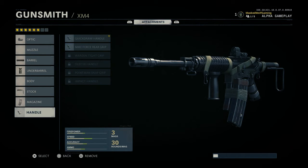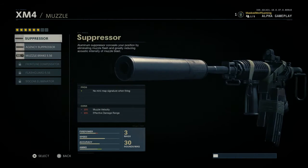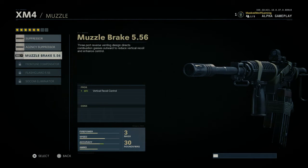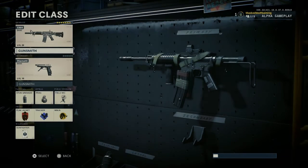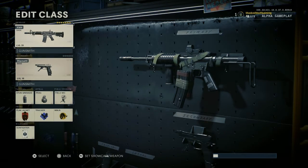For the handle, I use a quick draw handle. Like I said, I prefer being able to aim up and shoot very fast. And I believe I also had a muzzle on it — the muzzle brake — which helped with recoil control. That's what I have for the gun itself.